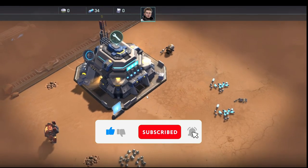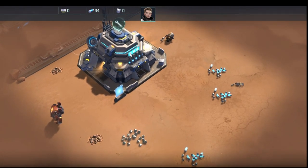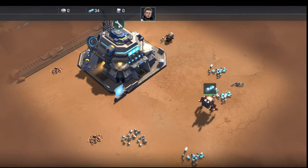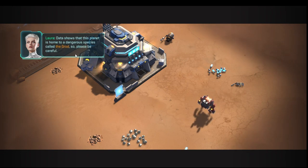The first thing you do is the game loads you with your command center and it wants you to go find some energy — we did that already. Now it wants us to upgrade our command center, so we're going to go ahead and do that.